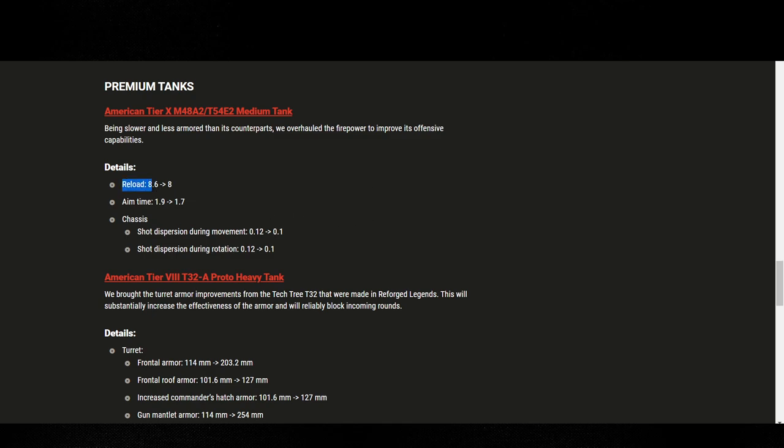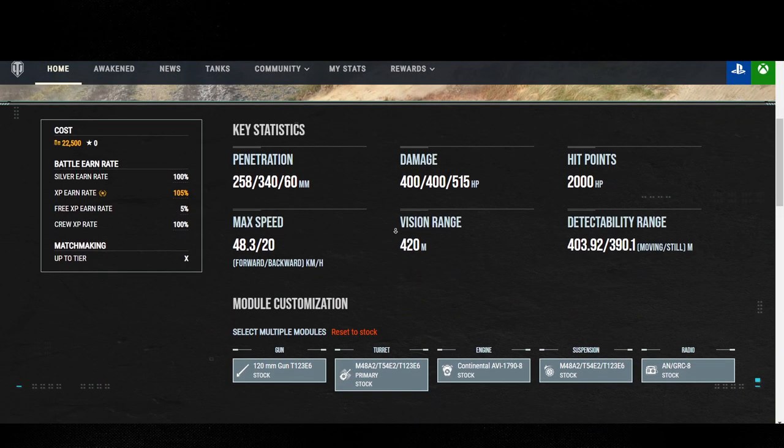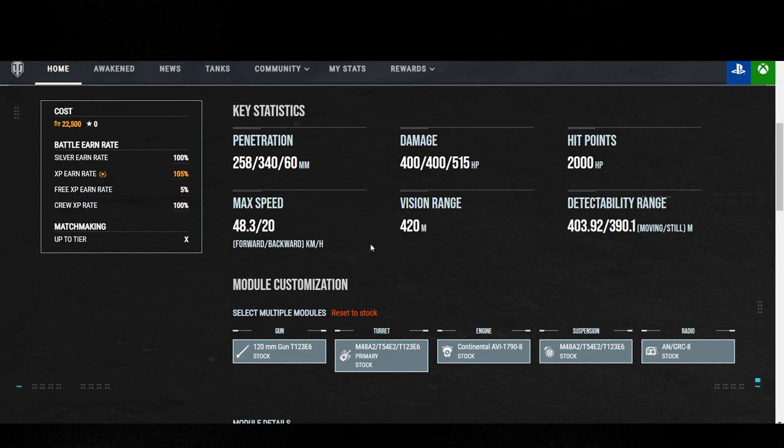Reload went from 8.6 to 8 seconds, aim time from 1.9 to 1.7 — and if you're using the build I'm going to be using, you can get this down to 1.53. Shot dispersion during movement from 0.12 down to 0.1, and shot dispersion during rotation also down to 0.1. With both of these down to 0.1, it makes the tank really responsive. This thing has already gone through like two or three other buff cycles as well.